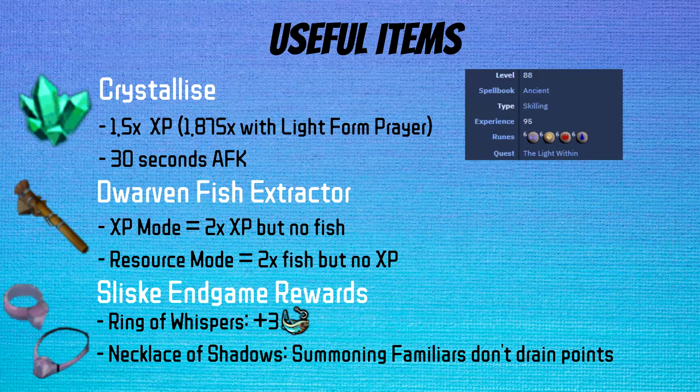Dwarven Fish Extractors are a very nice but hard item to get. They have two modes: XP mode and resource mode. Seeing as we already want to destroy the fish with the shark outfit, XP mode is a powerful way to boost your experience, and the 2x experience from there stacks with all your other boosts — like even bonus experience, Wise, and Torstal Instincts — so it's very, very powerful.